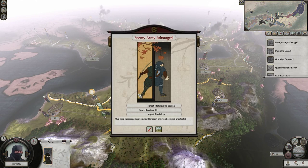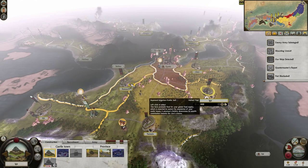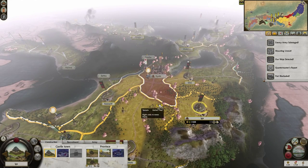Yeah, they can reach Kawachi. Let's sabotage them again — alright, perfect. Then we're completely fine. They can nearly reach Kawachi as well, so we can reach that army next turn. That's for sure.